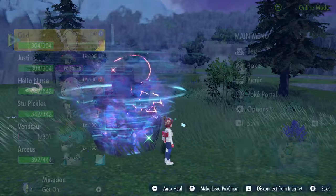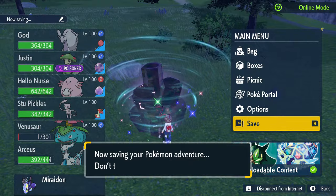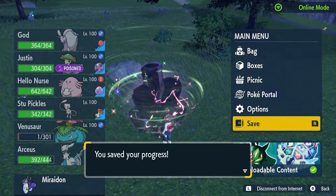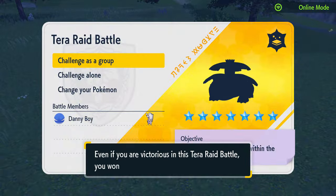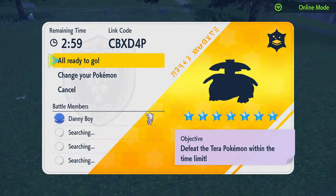But if you're doing public matches, on the off chance you get a defense drop from Iron Tail, it's only a 75% chance to actually hit.